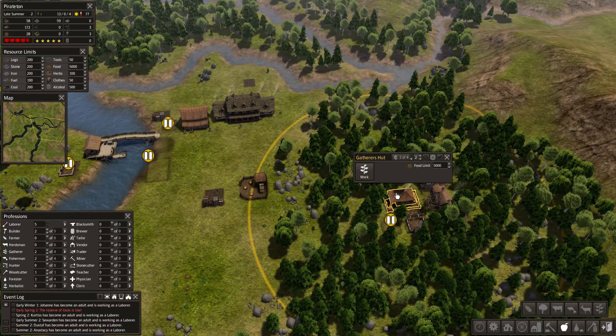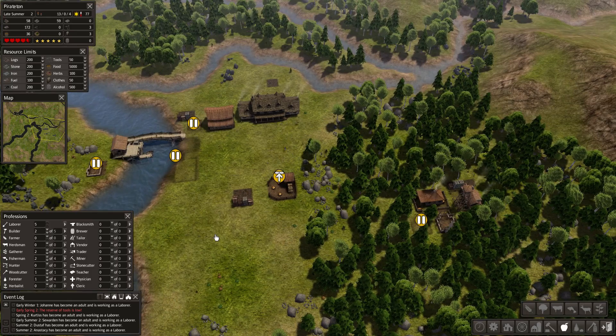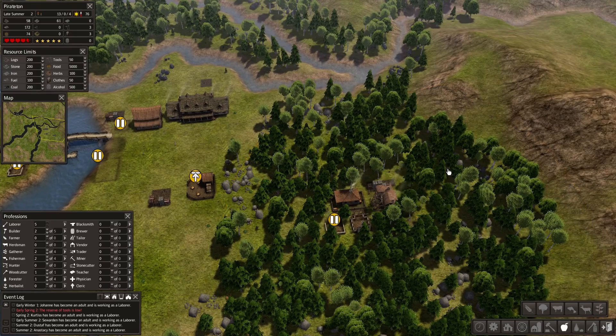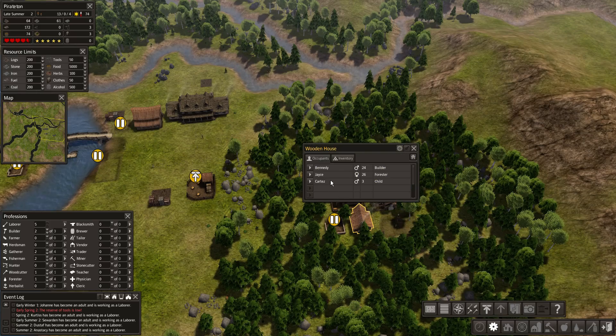We have the gatherer up now. I think it will help getting them nearby — it's just we're going to run out of food. Let's allow this house to finish and see what happens, and we'll build this hunting cabin.